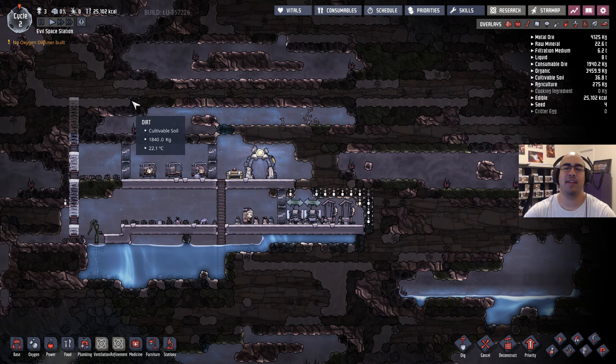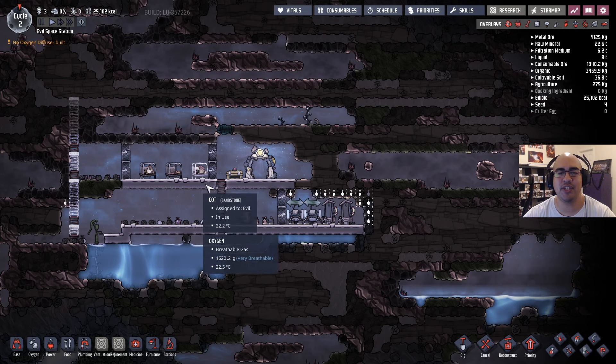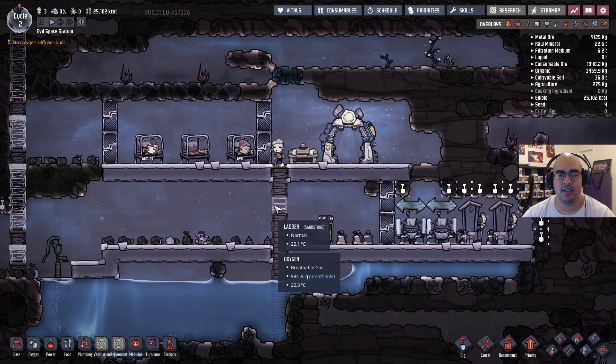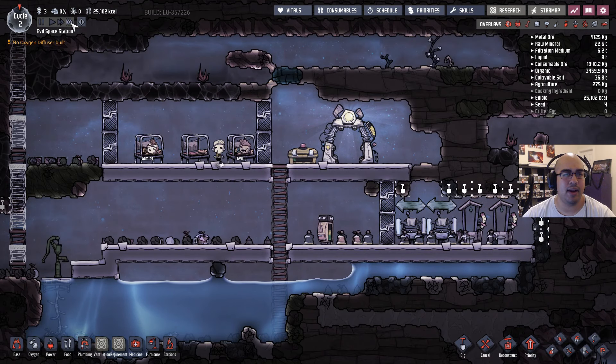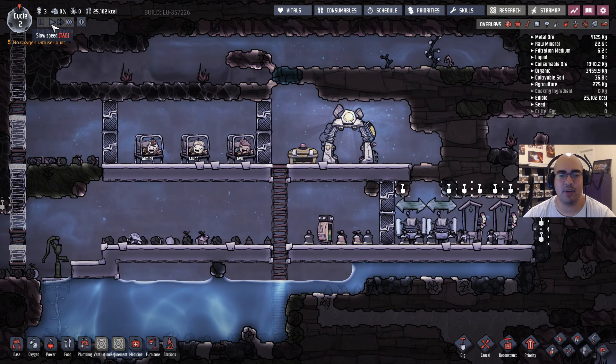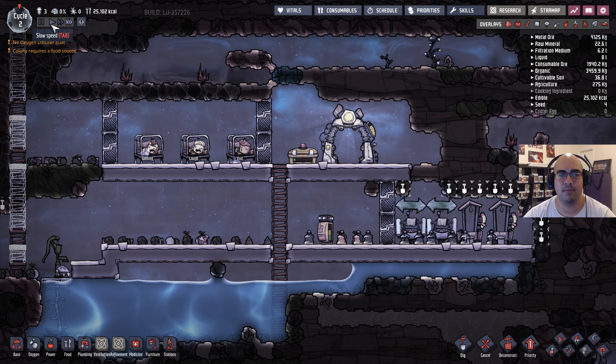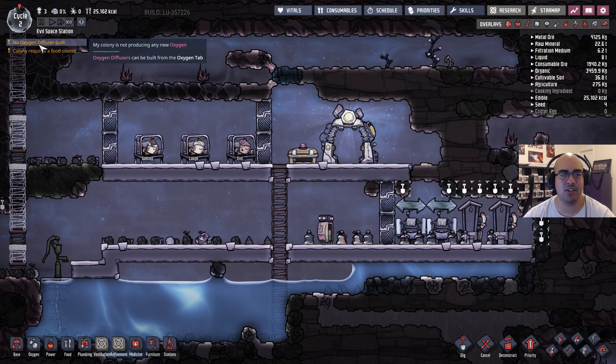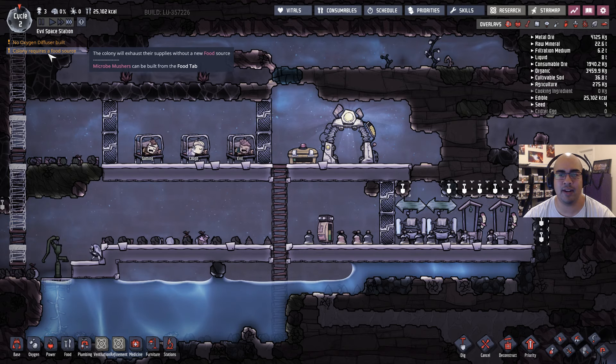Hello everyone and welcome back to Evil Life Gaming. We are playing more Oxygen Not Included. Everyone's going to bed — I should have started this after we woke everyone up. Anyway, what do we need to do next? We need an oxygen diffuser and we need a food source.